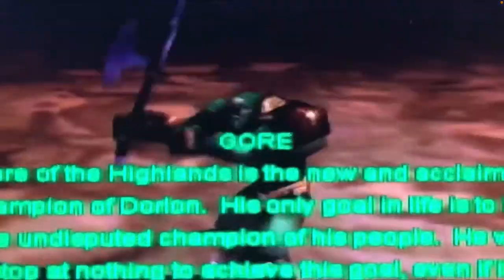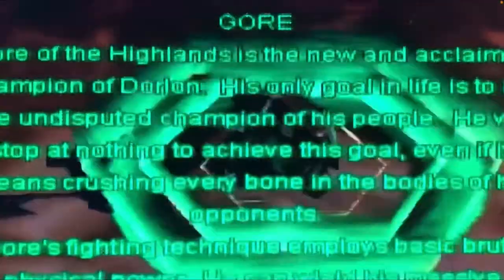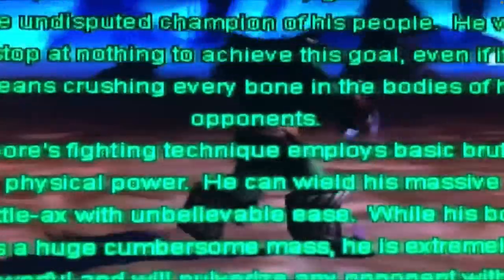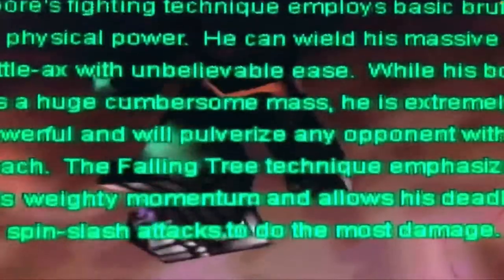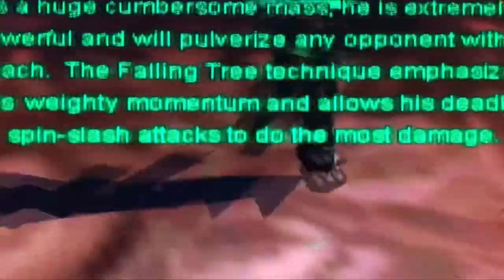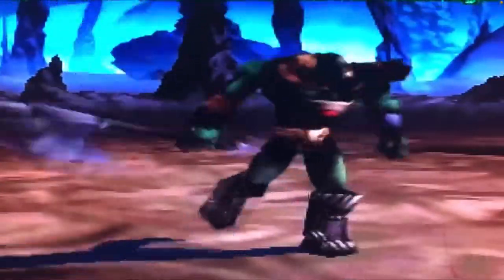The story focuses around fighters journeying into a dark rift to retrieve two of three shards called the Crystal of the Prime Elements. There are a total of four areas in this game: the Light Dimension, Dark Dimension, Neutral Dimension — which is where Earth is — and of course the Dark Realm.